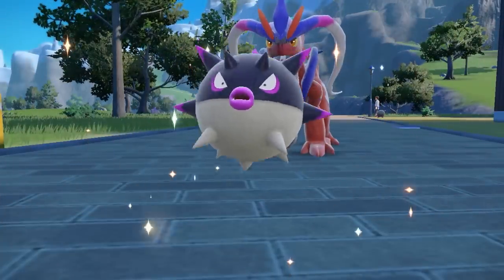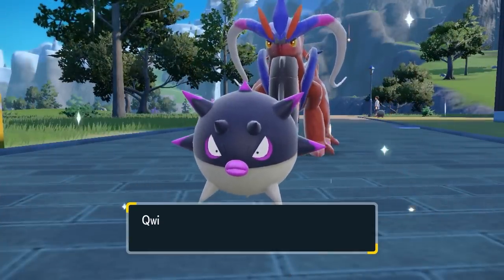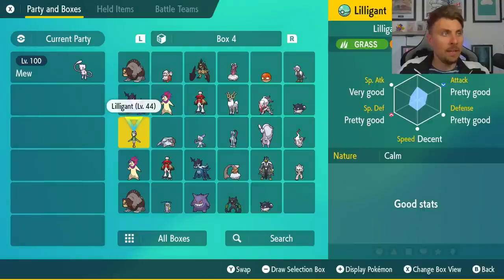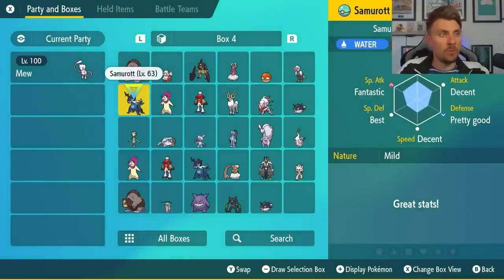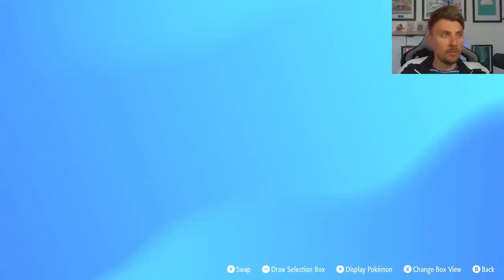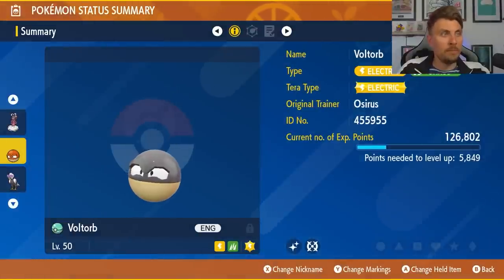If you have Overqwil or Sneasler and want to breed them, you can attach an Everstone to these Pokemon and breed with a Ditto — it will breed the Hisuian form down. The Hisuian Qwilfish will breed down if holding an Everstone. This won't work on the starter Pokemon since they have regular forms — Hisuian starters need to be evolved in Legends Arceus. Things like Voltorb (Hisuian) can be bred down with an Everstone since it is a distinct form.